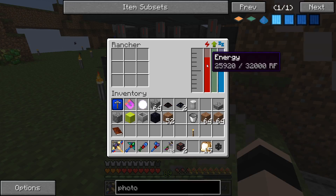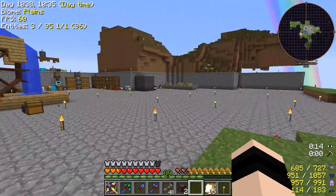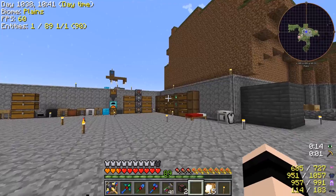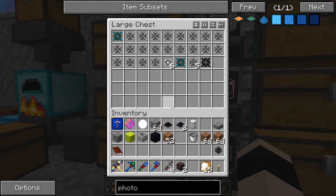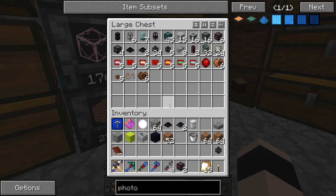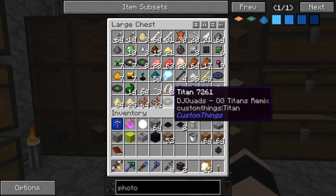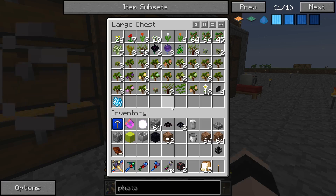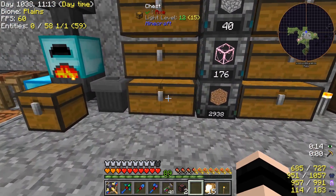There we are — it's gaining energy and it's now idle, but when that gets to the bottom it will try and ranch whatever is in front of it. We will make our cow come over here with our soul vials. Where are our soul vials? Don't tell me I've lost them — who's done what with our soul vials? There's a thief! We have a thief in our midst.